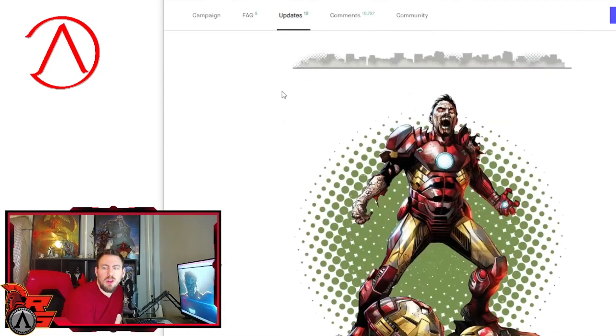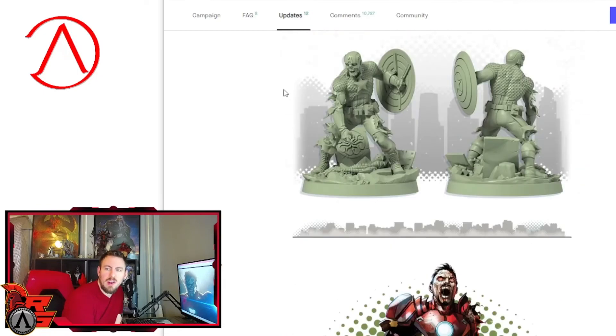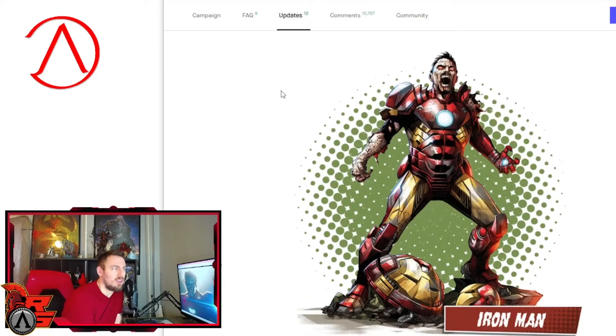Moving on to Iron Man. Iron Man is a ranged character. He can do missiles that shoot waves of enemies at a distance. He can push enemies away from his zone. He can attack and then slip away, so he can kite his enemies — attack, run, attack, run. His suit allows him to have a little more control.